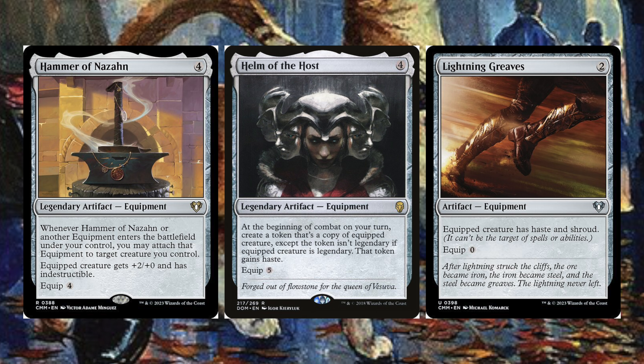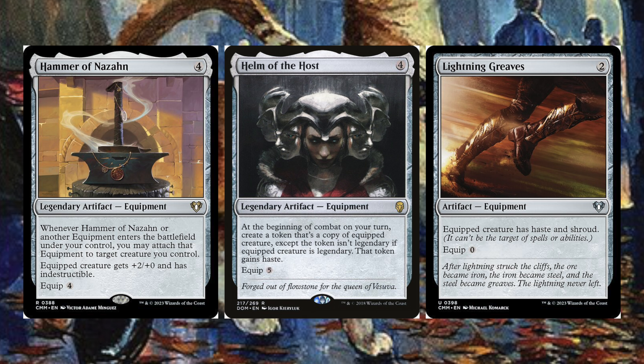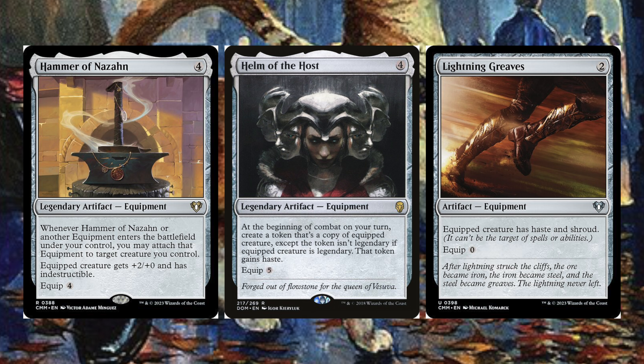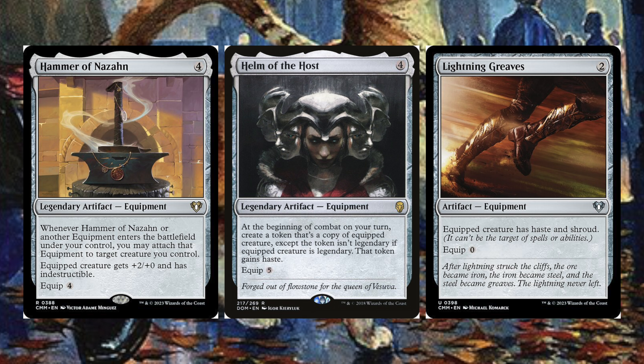Helm of the Host at the beginning of combat on your turn creates a token copy of the equipped creature — it's not legendary and gains haste. If we can get multiple copies of our commander all triggering, our plus one plus one counters will just double and double again. It's a very frightening combo. Lightning Greaves gives haste and shroud for subtle protection.